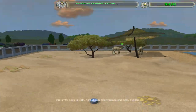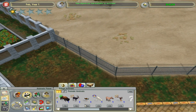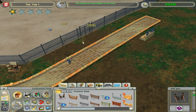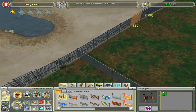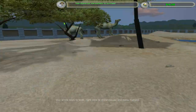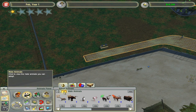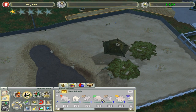Here we go — one star! At one star we unlocked the sea turtle, which is gonna be a bit iffy since sea turtles can go on land, so we can't just dig a ditch and put them in it. On the other hand, we also unlocked the desert oryx.